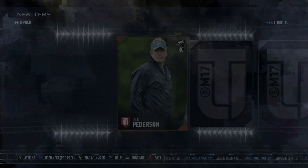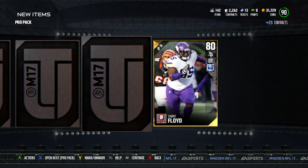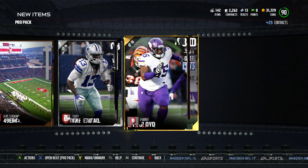Here we go, pro pack number 1. I'm going to get a whole bunch of contracts back. This is going to be nice. Hopefully we can pull some elites that aren't the 4 guaranteed elites from the packs. We've got 1 gold in this pack.